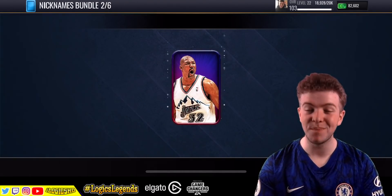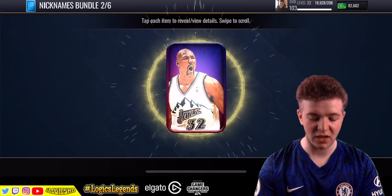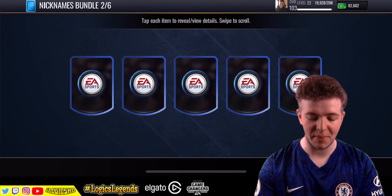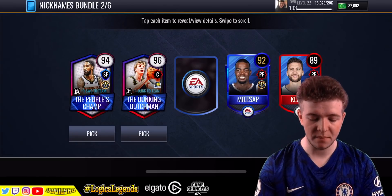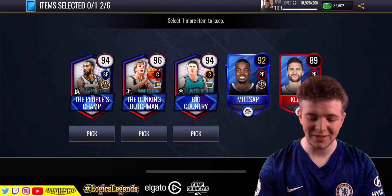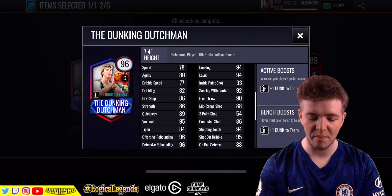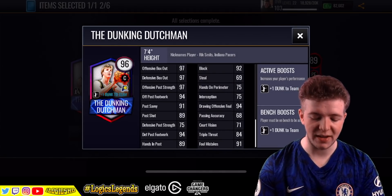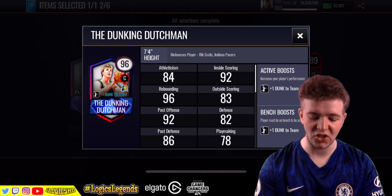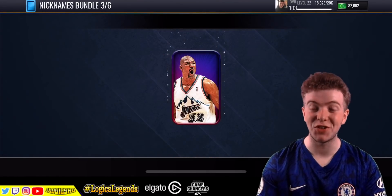That was pack number one. 5,000 NBA cash spent and we've already got 98 Big Panda. We've got People's Champ, Dunkin' Dutchman, and Big Country. We're going to go with Dunkin' Dutchman because we've already got Big Country, and we need him for the Indiana Pacers as well. Nice little card actually for a 96, but we're obviously doing this to complete the set.